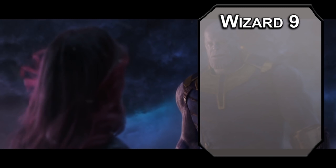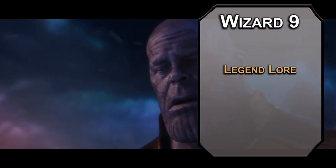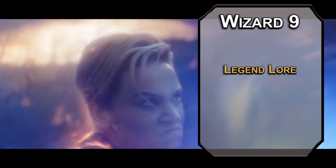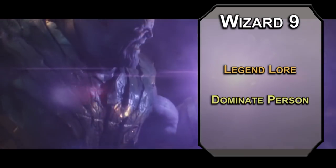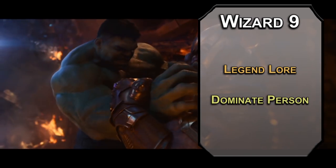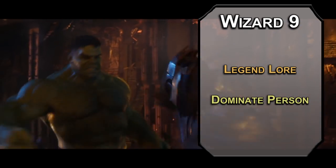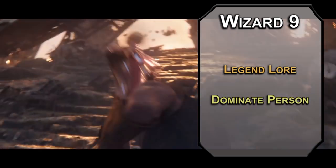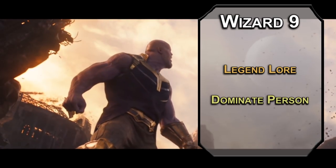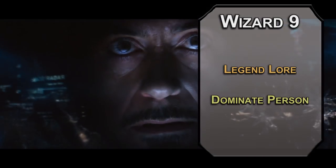9th level wizards can learn 5th level spells. Legend Lore curses you with knowledge, letting you know about a person, place, or thing of legendary significance — the more you already know, the more you learn, so this will help you figure out what the soul stone actually does. They never really clarify. Dominate Person forces a wisdom saving throw on a humanoid; failing that, they follow your orders for a minute and you can take direct control with an action. They re-roll the saving throw when they take damage, but the main trinity of Avengers all dumped wisdom in my builds. So we'll finally get to see the Avengers fight — other than Civil War, Age of Ultron, and the first Avengers movie. Okay, so they fight in literally every movie together.